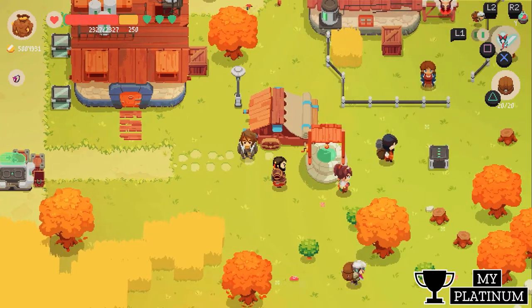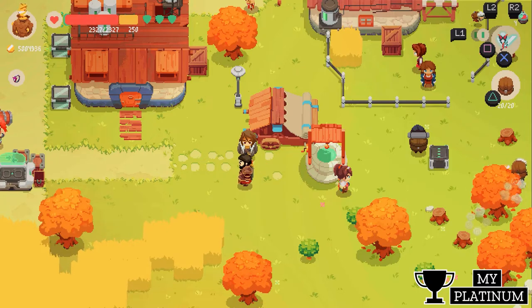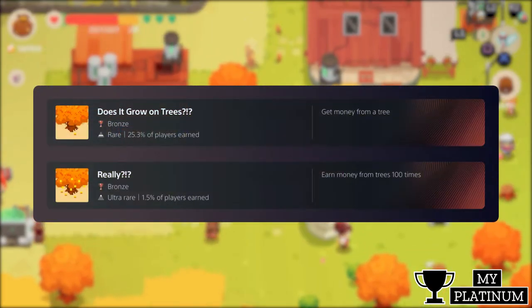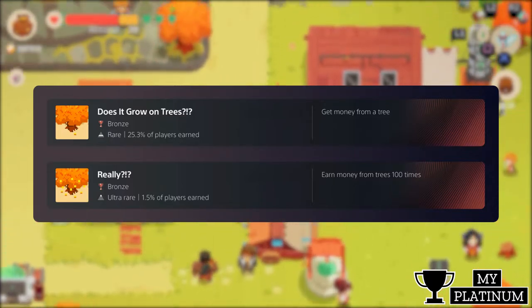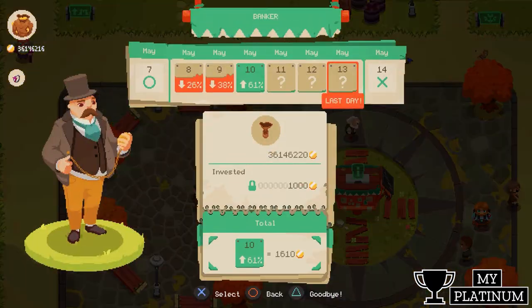Every time you go back to town, hit the trees so that they drop coins. You will need to drop coins from trees 100 times. Also, take the opportunity and try to profit with the banker — you need to earn money from him 5 times.